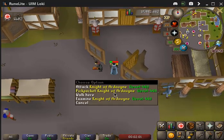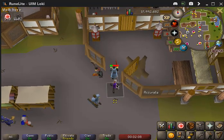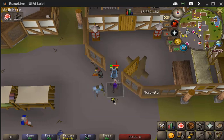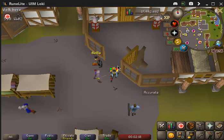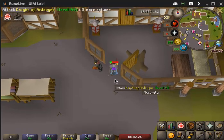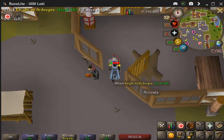You've got about a 33 percent chance to get him going the right way. Once he's in there he's gonna go up one tile, but we need him to go up two tiles. So you've got like a one in six chance or something — I'm not the best at probability — but there we go.